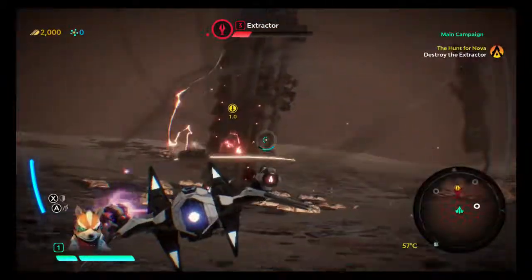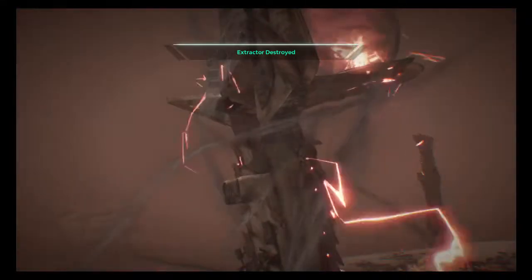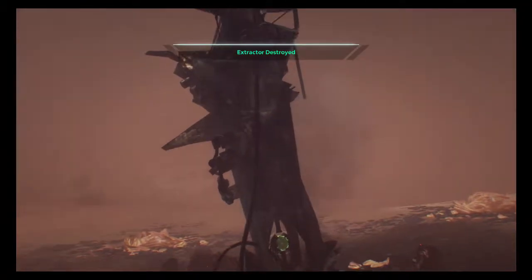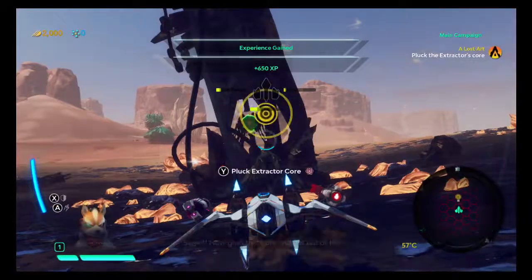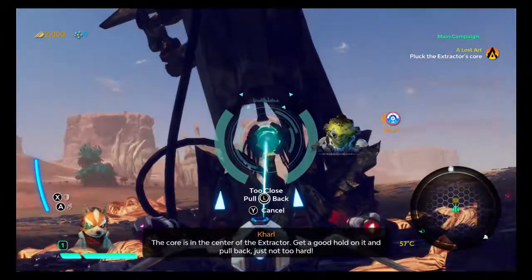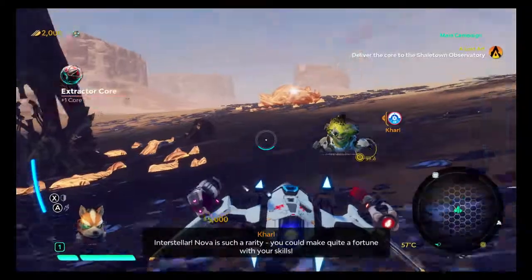Alright, you're next! And you don't have much to go! Sweet — it's down! Now grab that core and get out of there! A core is in the center of the extractor — get a good hold on it and pull back! Got it!